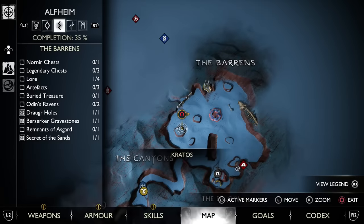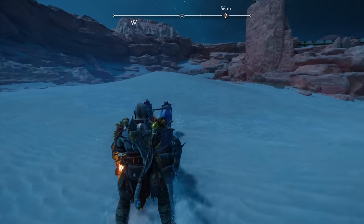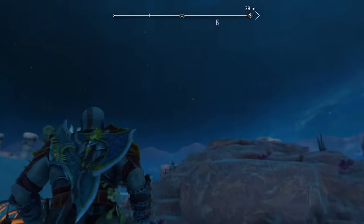You can find your next Draugr hole in the Barrens of Alfheim, where you will most likely have to do the Secrets of Sands Favor prior to getting this Draugr hole in order to uncover it. You can't do too much roaming around here without doing that favor — it kind of forces you to do it.